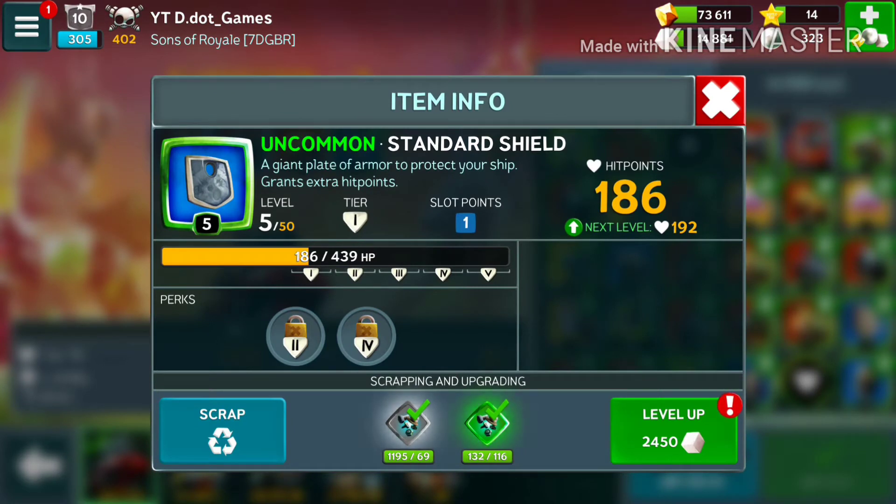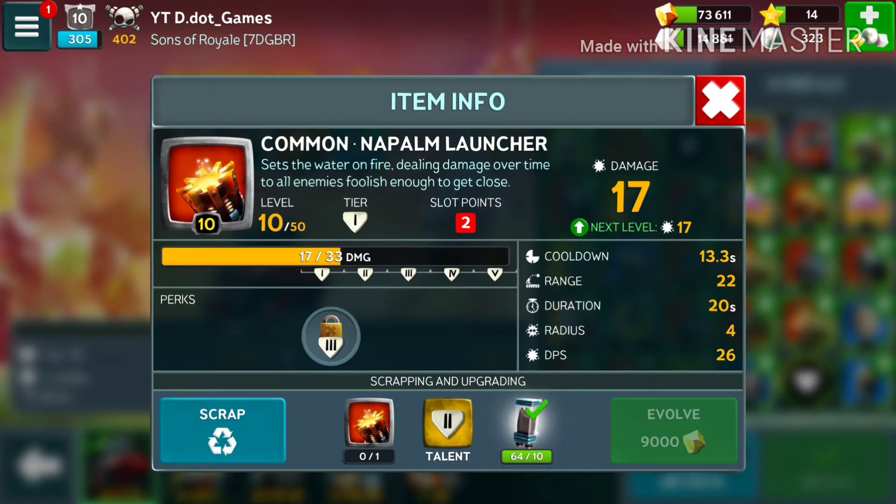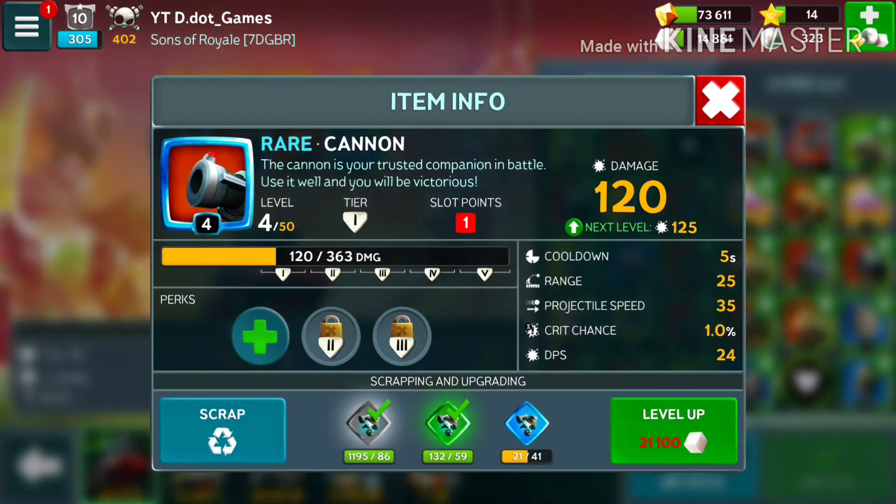Shields help you stay on the battlefield a lot longer. When you reach level 10 on any cards, you need a level requirement — the tier 2 talent — and then the right amount of cells. For this one I need 10 cells to upgrade. What upgrading does is give you a perk slot, where you can have extra health, extra crit damage, extra range, and so on.